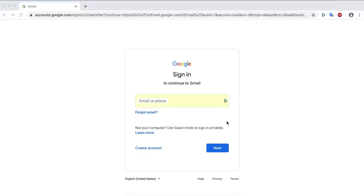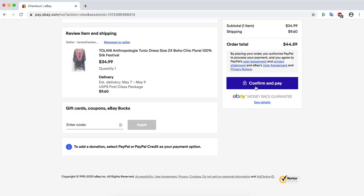Dashlane is here to help. Dashlane auto-fills passwords, addresses, credit card information, and more — making checkouts for your anime body pillows a breeze.